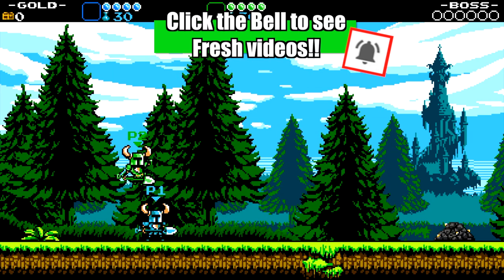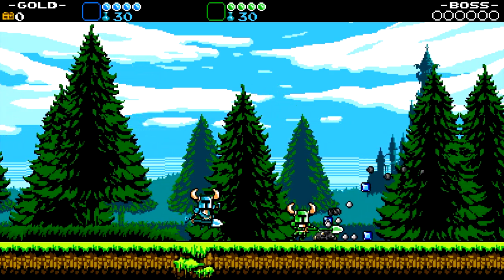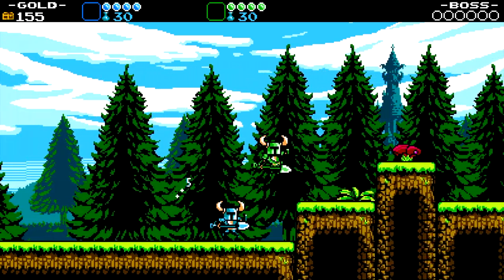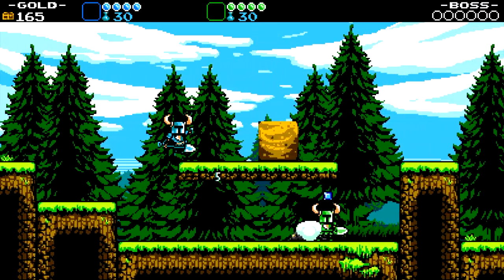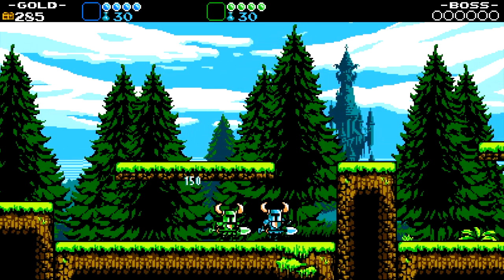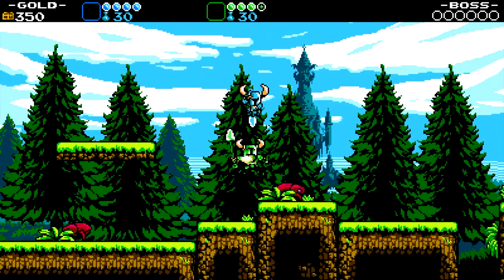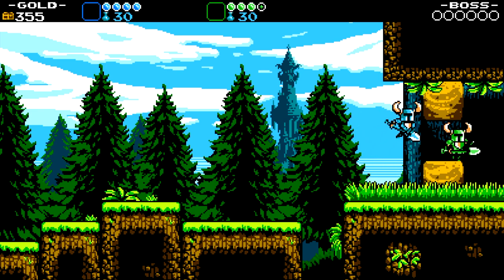So we've played Shovel Knight co-op before. Ted is blue, Peter is green, and last time it was the other way around, so that's kind of fun. It ends up being kind of a co-op slash competitive thing a little bit, because you get points for enemies killed and not dying. Which I end up destroying Peter in that competition. That was my diamond thing!